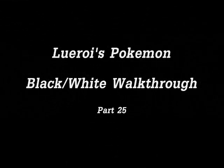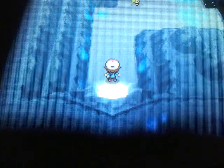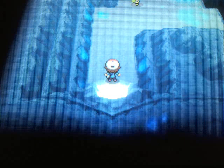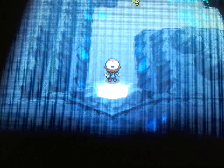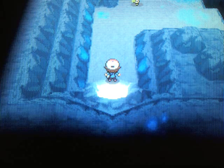Welcome to Luroy's Pokémon Black and White Walkthrough, Part 25. I hate the Chargestone Cave, but that's what we're going through today. The new wild Pokémon in here are Joltik, Klink, Ferrisseed, and Tynemo — a pretty good mixture of Steel and Electric types. I have my ratings for them down in the description, so check that out.